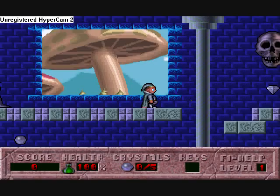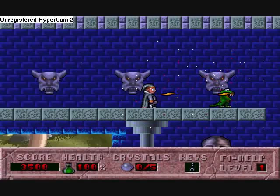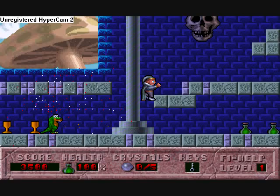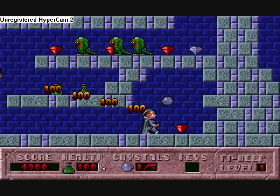You start off in the actual kingdom of Lattice. You don't stay here very long — two levels here, and then you're off to some other crazy, zany, wacky locale. The enemies around here are mushrooms and little tiny dinosaur dragon thingies. One thing you'll notice is that there's a lot more color than in my last LP, Commander Keen.